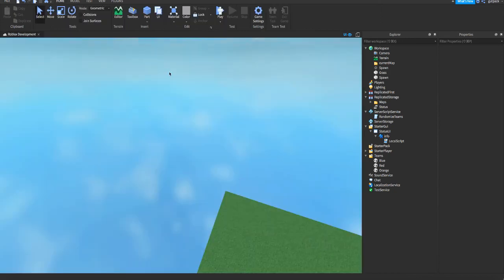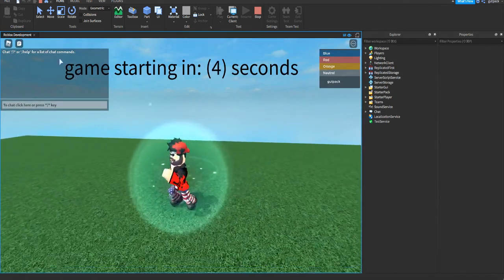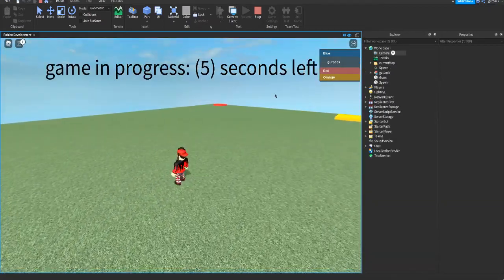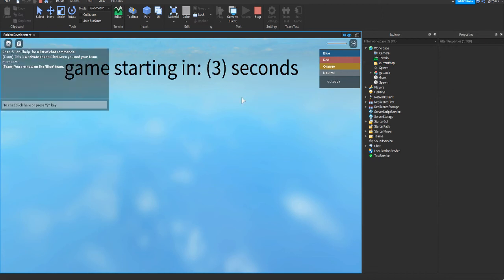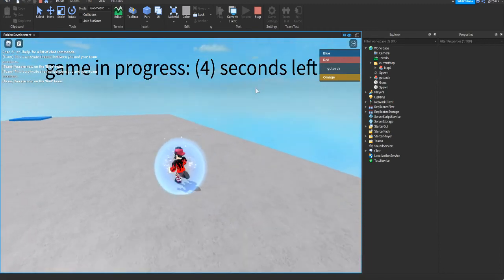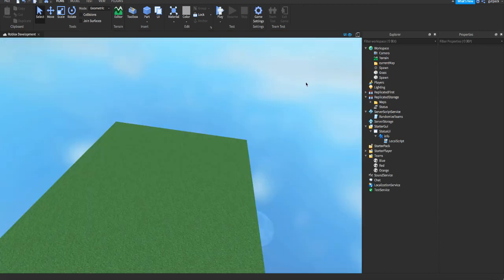That's all the code. Let me test run it. It says map 2 was chosen, and I spawned on the blue spawn. You can see the map in the CurrentMap folder. Game over, cleaning up, starting a new game — now I'm on red and spawned on a different map. In two seconds it'll clean up and continue doing that forever.